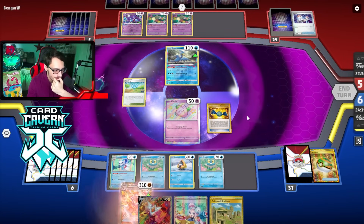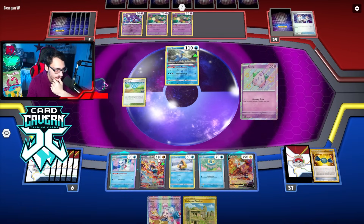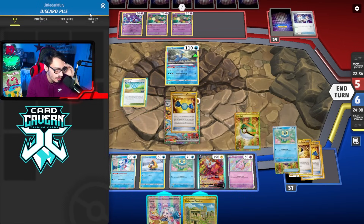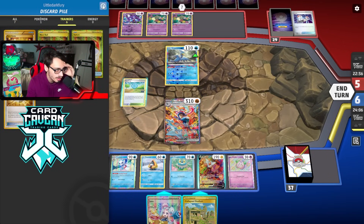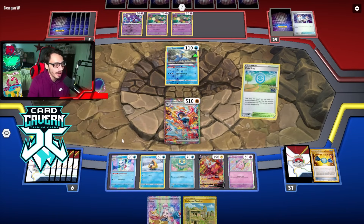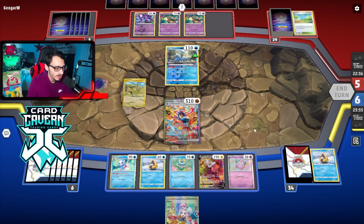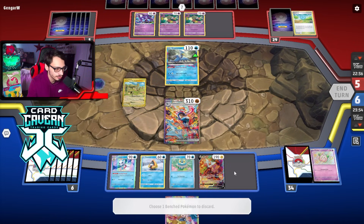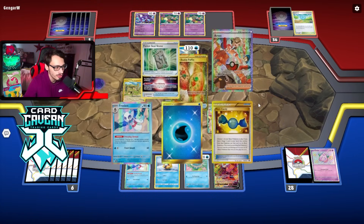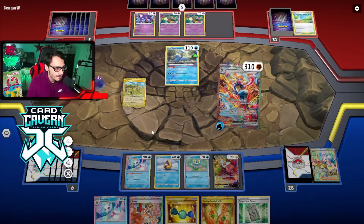I need something - I need to attack, so I'd really appreciate a supporter top deck. There we go - Iona is pretty good! Let's do this - Nestball for another Froakie. I'm debating getting Manaphy but I have the other Greninja, it's fine. Retreat, get rid of the Cleffa. I'm debating whether to play the Pokestop - yeah I'll play it, looking for Earthen Vessel. We got rid of an energy too though - rip. We'll Colress - I need an energy please.